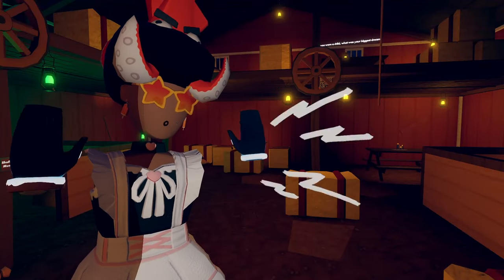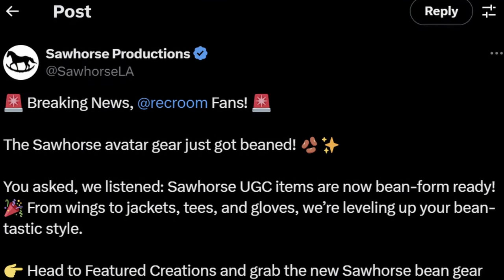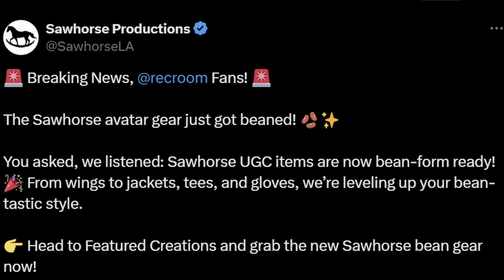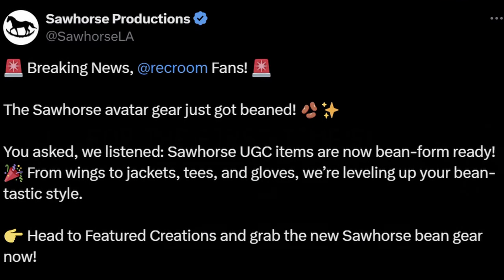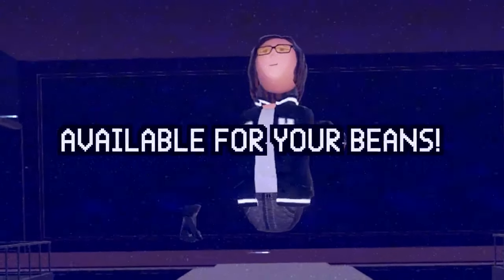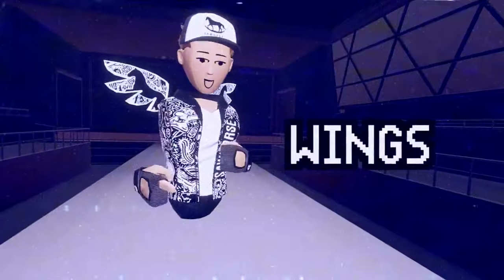We had gotten this announcement from Sawhorse Productions. If you don't know, these are like the first people to make Rec Room UGC, and they're saying: breaking news, Rec Room fans — the Sawhorse Avatar gear just got beamed. You asked, we listened. Sawhorse UGC items are now bean form ready. With wings to jackets, tees, and gloves, we're leveling up your bean-tastic style. Head to the Featured Creations and grab the new Sawhorse bean gear now.